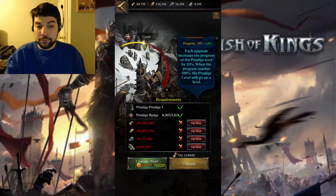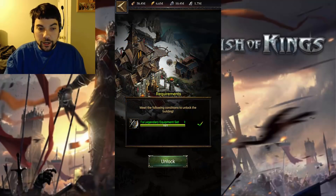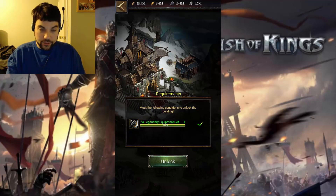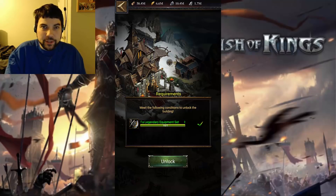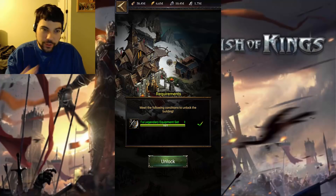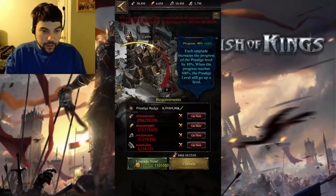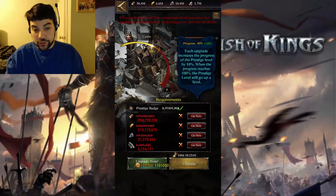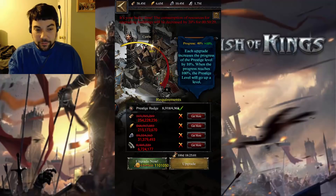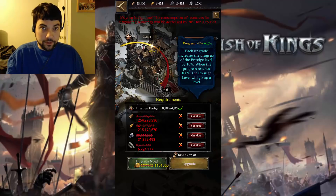Your next requirement is troop training — 1.5 million soldiers. The English is a little broken on this, but basically what it means is you have to have trained and not dead 1.5 million soldiers in your castle. This isn't too hard if you're a Prestige 5 player who's been playing safe. However, there is a little cheat.